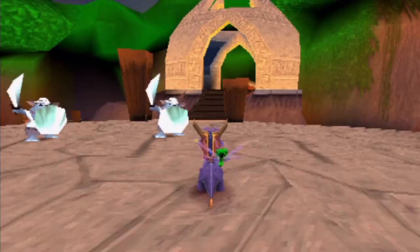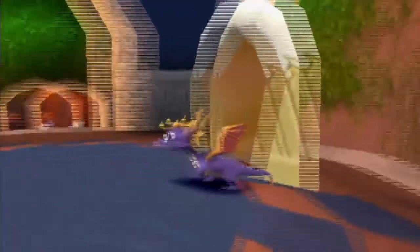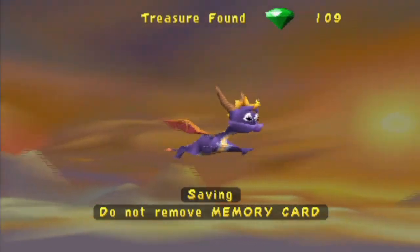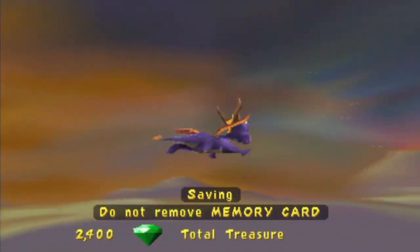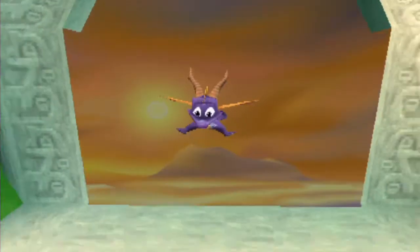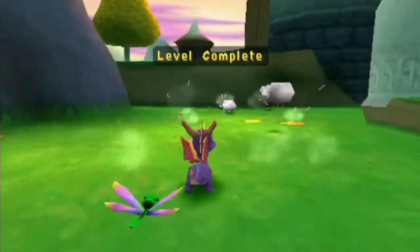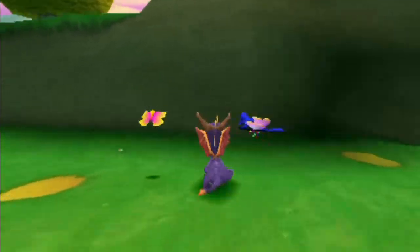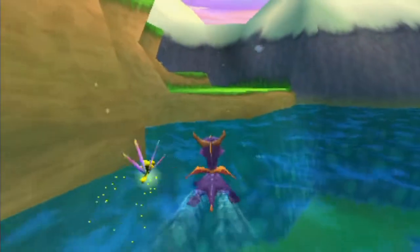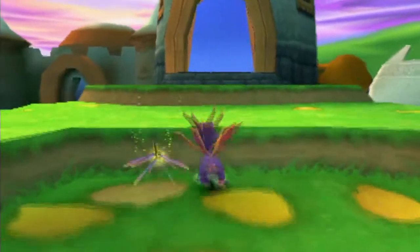So that's probably gonna be the end of that episode — just a quick seven-minute episode. Alright, let's get out of this place before I get killed again. Saving — do not remove memory card. We do have one more challenge until we're finally done, and it's with Hunter on the speedway. After I complete this thing with Hunter, I'm going to have the whole thing 100% complete on Sunrise Springs.